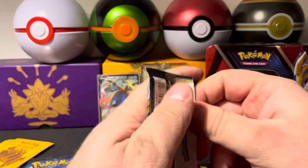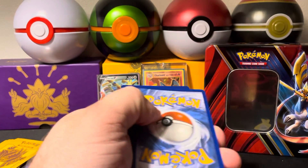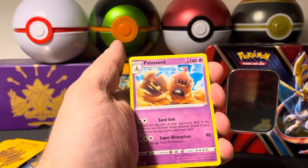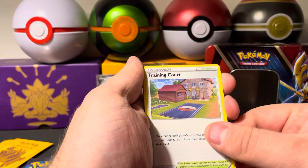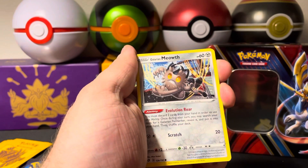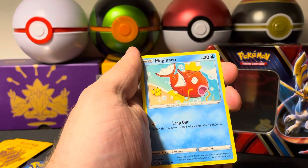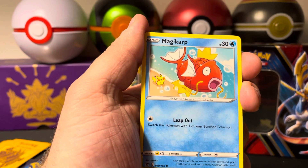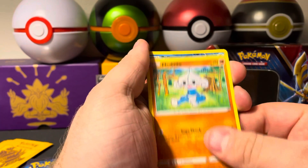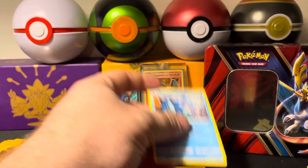Rebel Clash pack number two right here. Four to the front and a Lightning type Energy. A Palossand, got a Training Court, a Lampent, an Arrokuda, a Galarian Meowth, a Surskit on top of the water. We've got a Magikarp with a little Pikachu on the bottom there — interesting little Easter egg type thing. A Meditite, a Reverse Holo Pelipper, and a Seismitoad for the rare card.